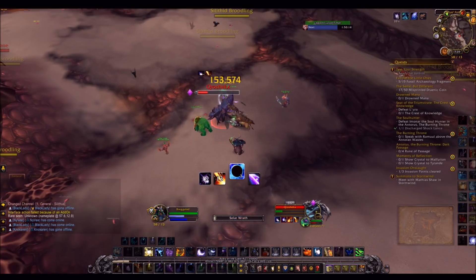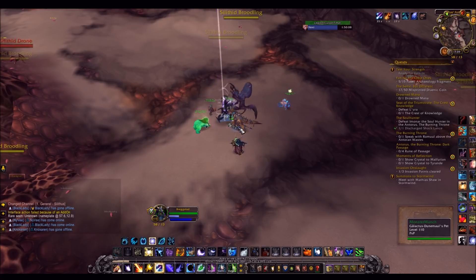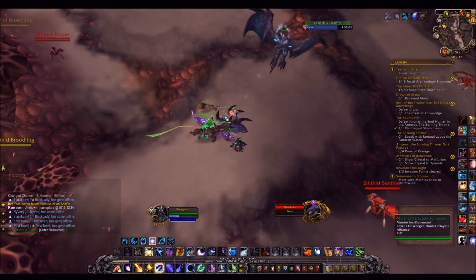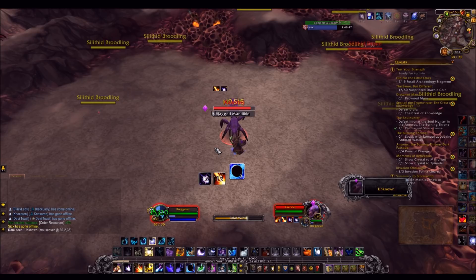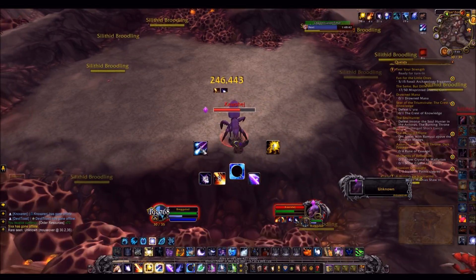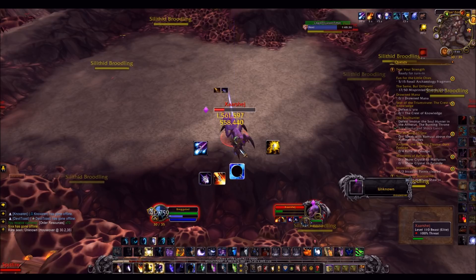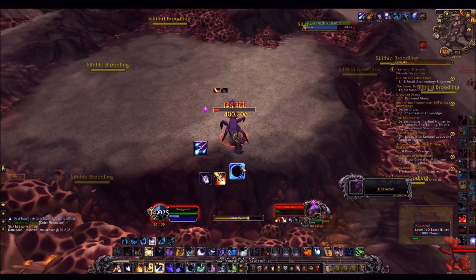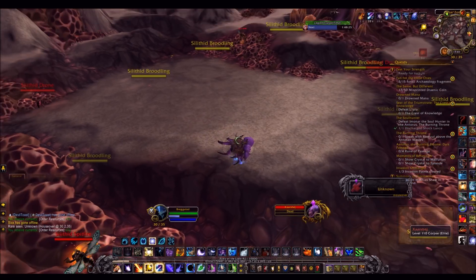Next up are the pets you get from killing 3 rares in Silithus. Silithus has changed in 7.3.5 and there are 3 rares that now drop these cool pets. These have a chance to drop these pets — there are 3 of them and you can find them at coordinates I will link in the description below, or if you just look up the Silithid Mini Tank on Wowhead, the comments section always has the positions of these 3 battle pets. I'm sure the various addons will update with them too.